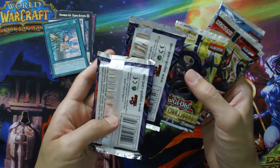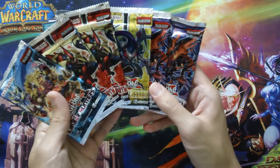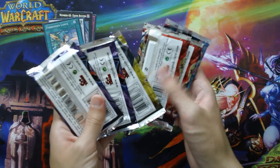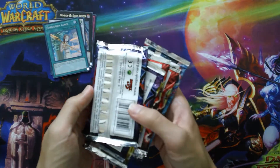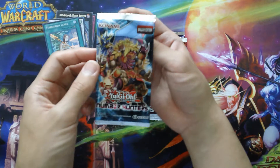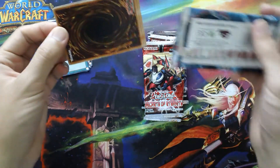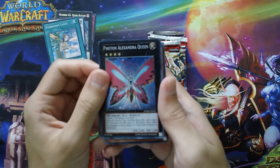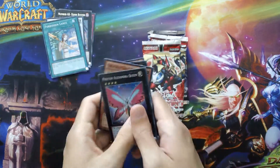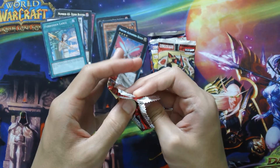I'll go with Number Hunters first, then Secrets of Eternity, New Challengers, and Shadow Specters last. For some reason this pack has a security tag behind it, and this one's sealed up really weird — Shadow Specters, no idea why, so I'm leaving that for last. Number Hunters first — of course we're guaranteed holos out of here, nothing really too surprising. We have a Photon Alexandria Queen, and those are all holos out of that pack.